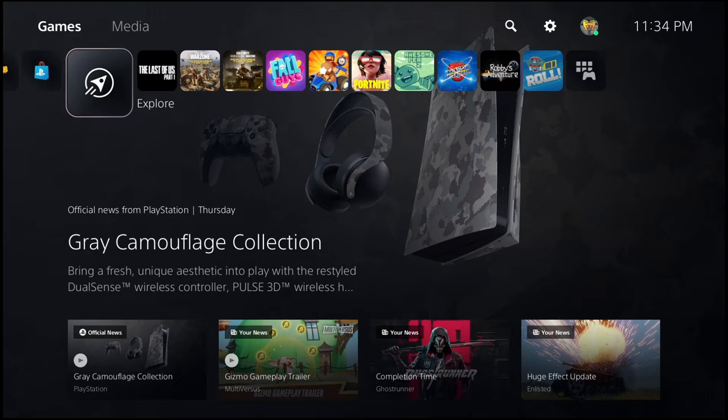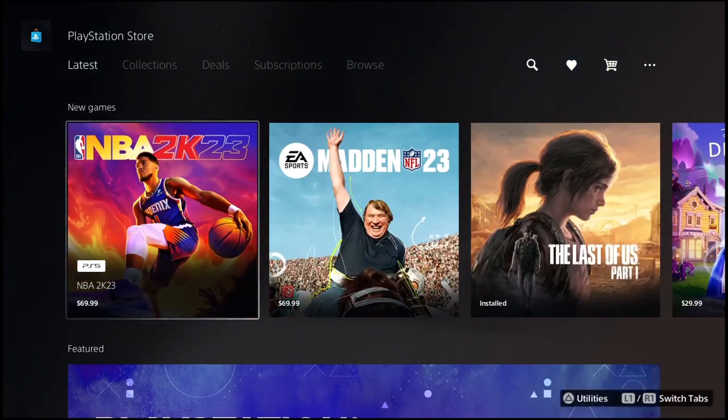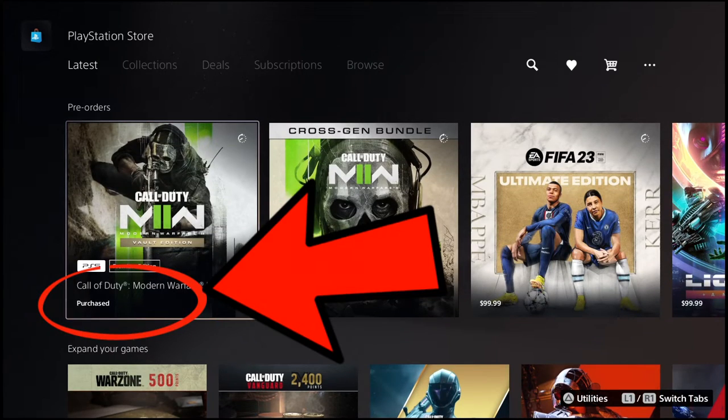In order to access it, you need to go to the PlayStation Store. I'm going to download the beta right now. When you are here, look for Modern Warfare 2 — it should come up right here. As you can see, I have purchased the PS5 Premium Edition.